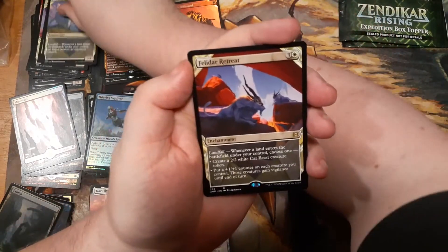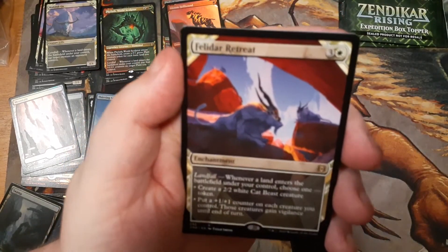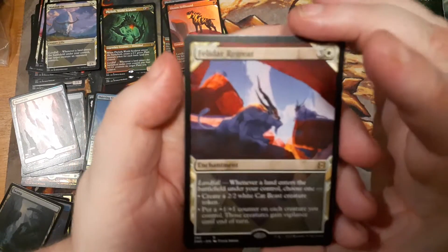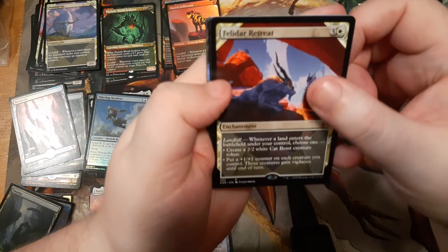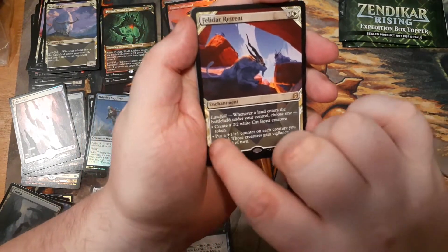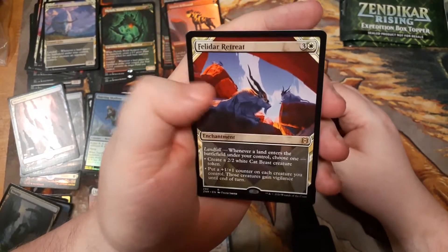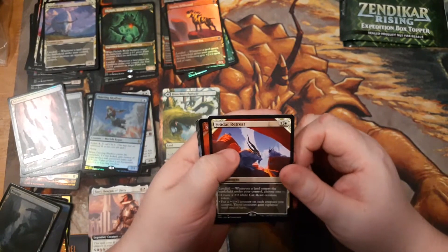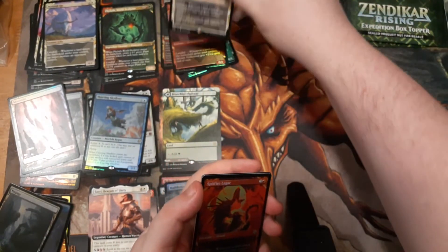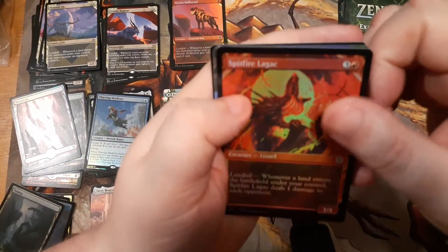Felidar Retreat — I really wanted one of these and I'm glad I got a showcase version, but I want a second one to trade to my cat-loving friend. Just play a land: make a cat, play a land, put counters on all your creatures and give them vigilance until end of turn — how could you hate this? It's win-win in every possible direction. I love it and I've got a mono-white deck based on land ramp, so I'm going to play it.